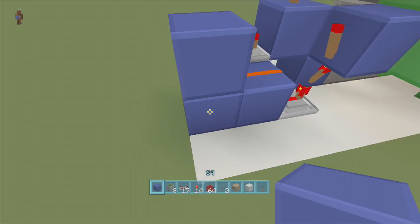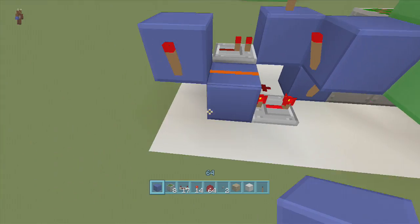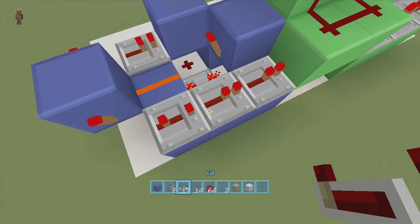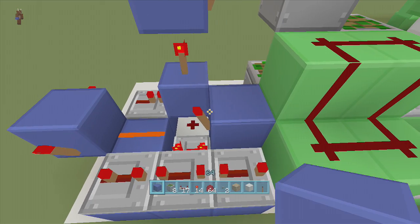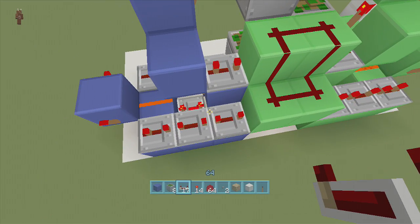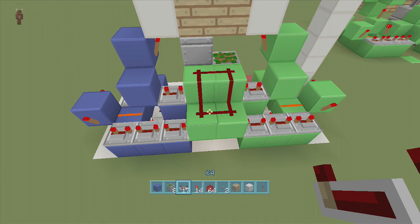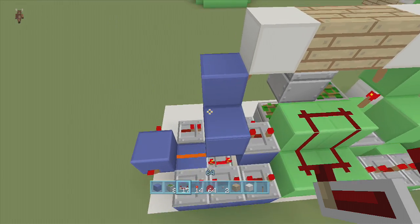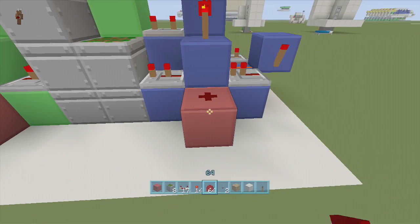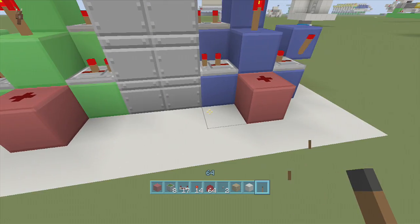Put a block in front of your dust, a torch off to the side — this creates your falling edge monostable circuit. Put one going this way as well. Come back over here, come three blocks out from the torch — one, two, three — and put three repeaters: first on three ticks, then four ticks, then four ticks. Put a block above this off-torch and a repeater going into these blocks on three ticks delay. Note these three repeaters are actually optional — I just like keeping it symmetrical. Take out the input block, put dust here, put a lever to test — everything's working and everything closes perfectly.